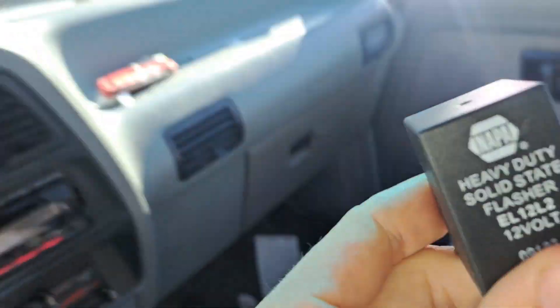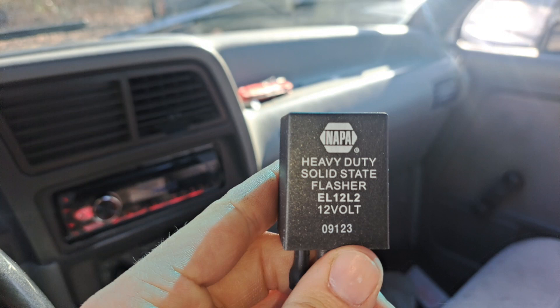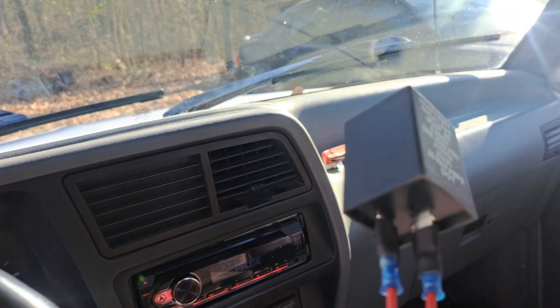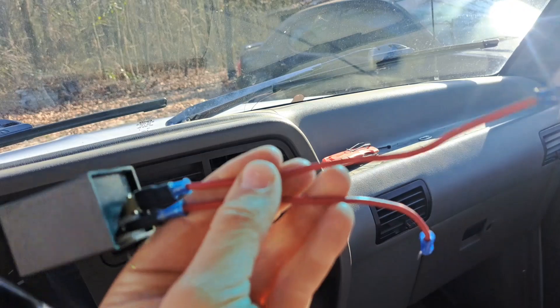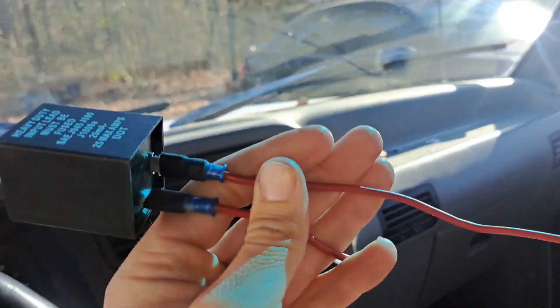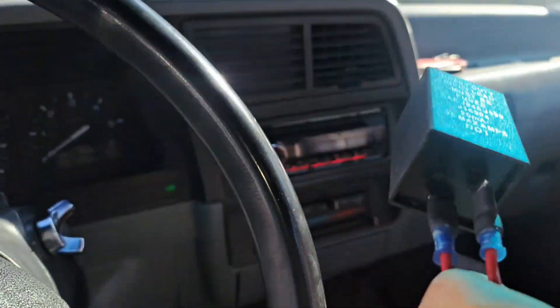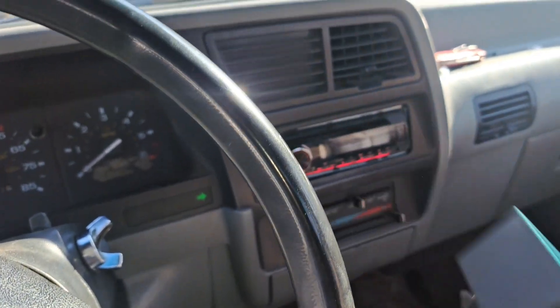We're gonna get in here — a little bit warmer. This right here is a solid state flasher relay. Now this truck has a two-pin flasher relay. The point of the wire in here is because this has the round plug, but obviously this is not a round relay — it's like trying to put the square plug in the round hole and it just don't fit.